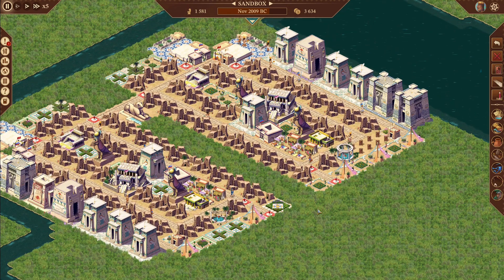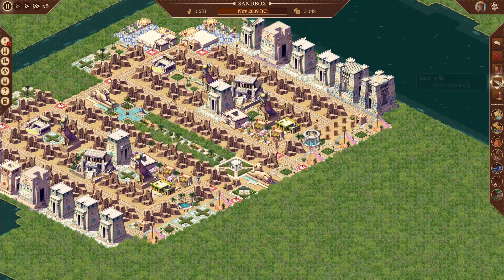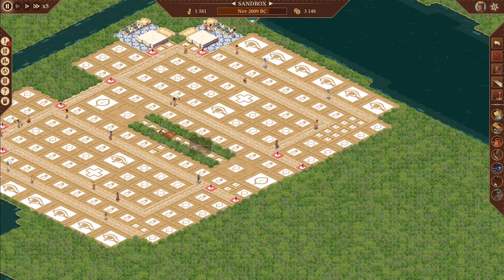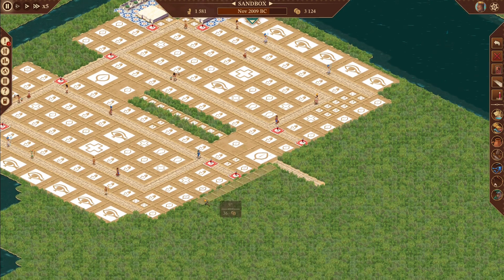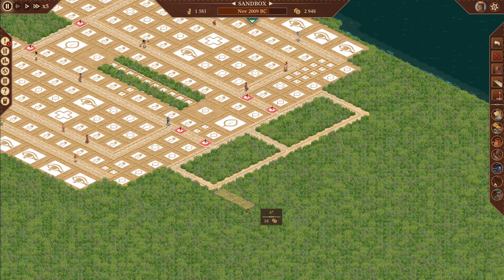For the production beautification in the middle, I usually like to do a large statue and mix and match however you want - large gardens or whatever you want in here. For the production layout, this middle road is where you start. Go down six, across nine, back down four, across. Go up nine, down four, back down nine - same as before: one, two, three, four. All the way back up.